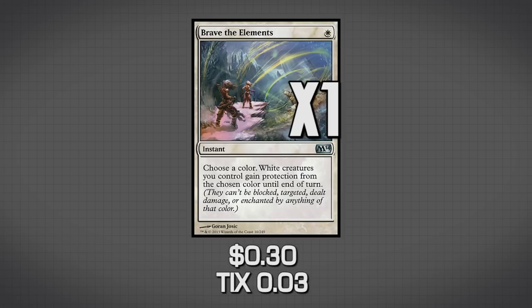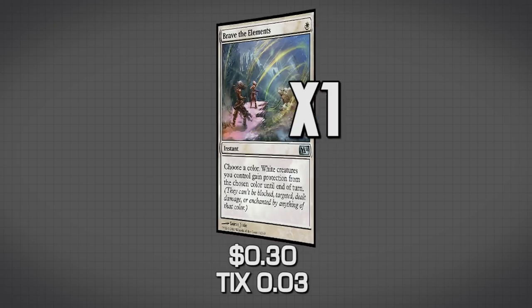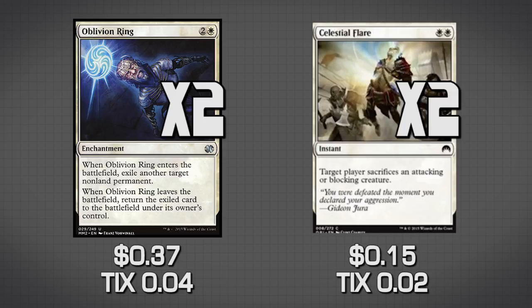The last two cards in Battle Tactics are ways to remove our opponent's stuff: Oblivion Ring and Celestial Flare. Oblivion Ring can target anything that is not a land, so it helps deal with Tron and a bunch of other decks where we just need to get rid of something. Celestial Flare — if something is attacking or blocking, we can make our opponent sacrifice creatures. There's definitely an upgrade for this card, but in a budget deck it works quite well.